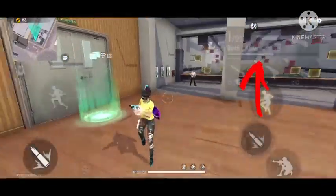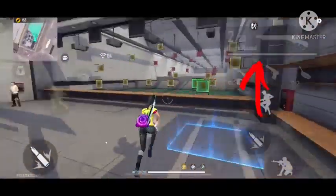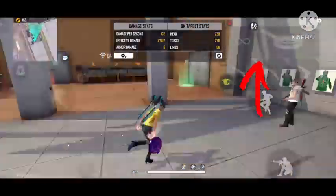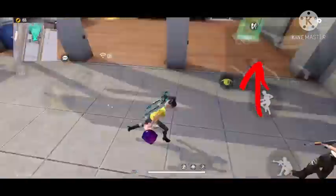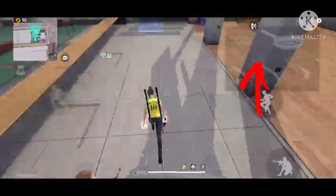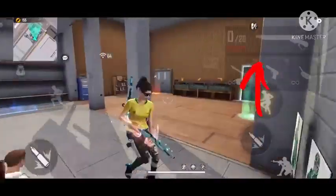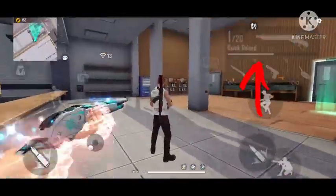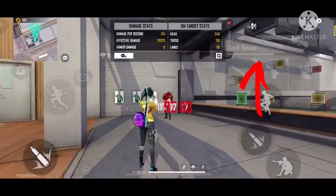The most common mistake is opening the fire button incorrectly. When you aim directly, your target aim should get the enemy's body on your crosshair. I will point out the target aim technique. The rotation drag works like this — use your target aim to take the enemy's head.